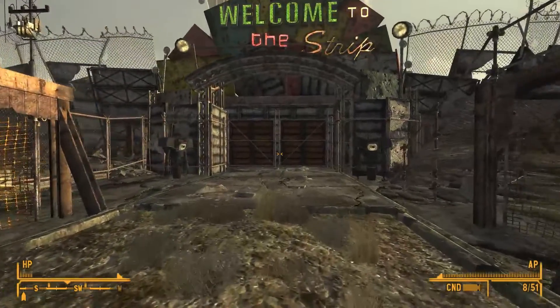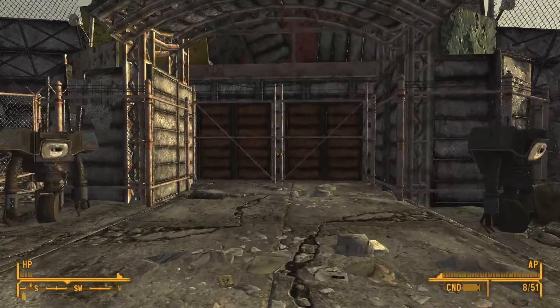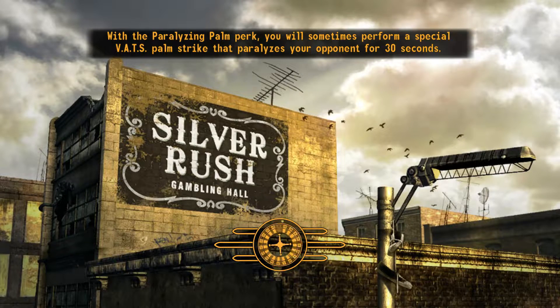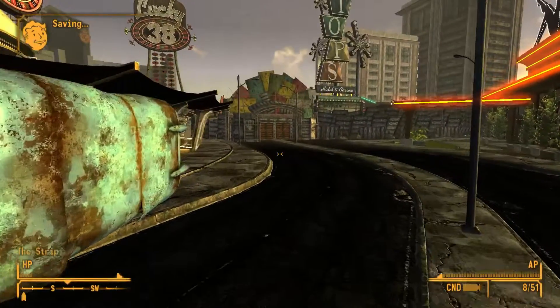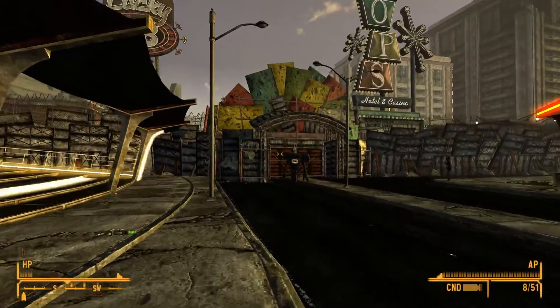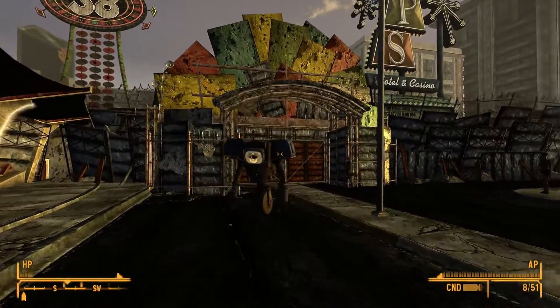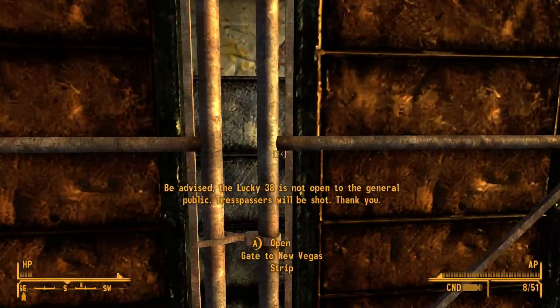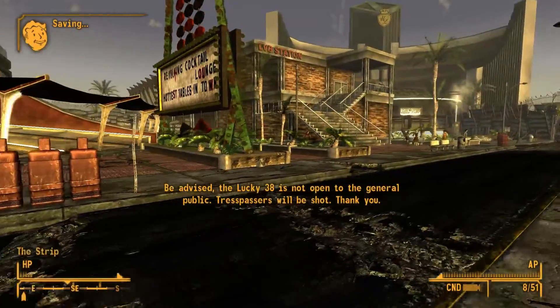There's probably a good reason for that, or maybe there's not. I bet there's actually another location to be discovered if I go all the way to the other end. I'll do that before I leave. I know there's a vault that's like a hotel thing — I don't know if we've been there yet — there's actually a vault inside this city, and it's pretty cool. But yeah, we're focusing on Vault 34 today, that's the main focus.